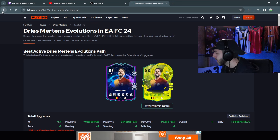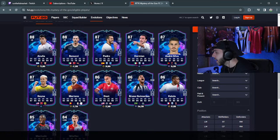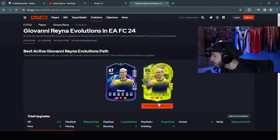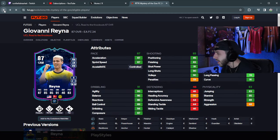88 rated, CAM and striker, center forward — not too bad. In my opinion, the best ones might be Reyna. We already looked at Reyna, I think he's probably one of the better ones — better links for Bundesliga. Four-star/three-star, not the best, but he can play on the wing or in the midfield as a CAM.